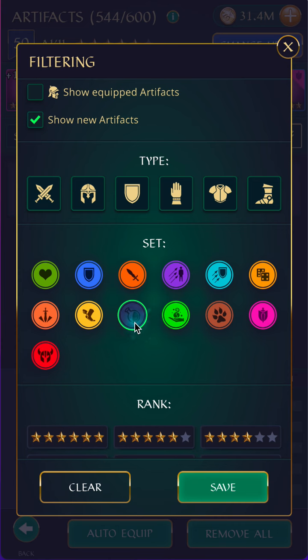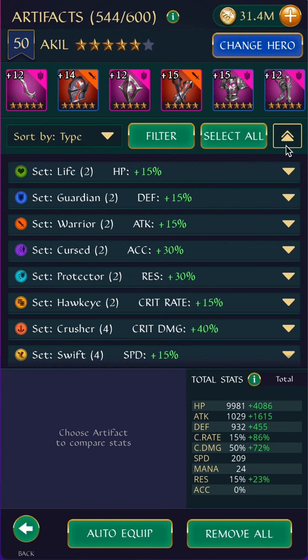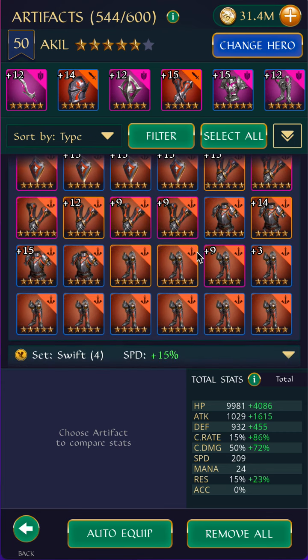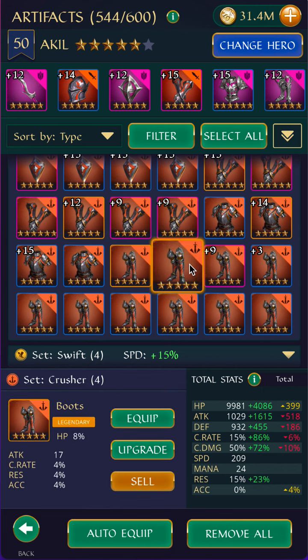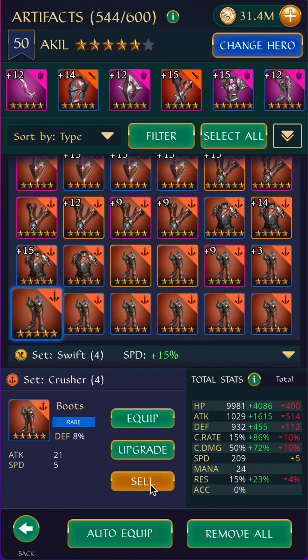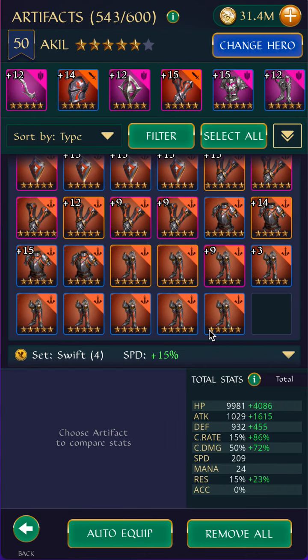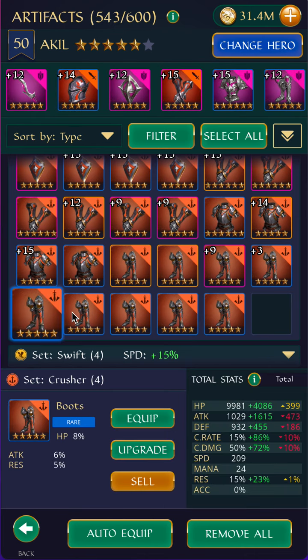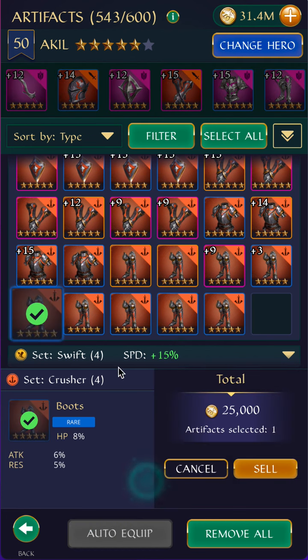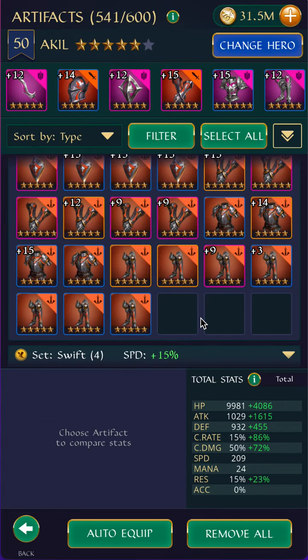Just as an example, we can see the Crusher boots I talked about leaving. Looking at my existing boots — I have some speed boots, some HP boots, and multiple def boots. This one doesn't have as good substats as the one before; it doesn't have any critical anything. That's another HP boot. So I can afford to sell these too — they're not very good. Comparing to what you already have is another good way to whittle down what's in your artifact storage.